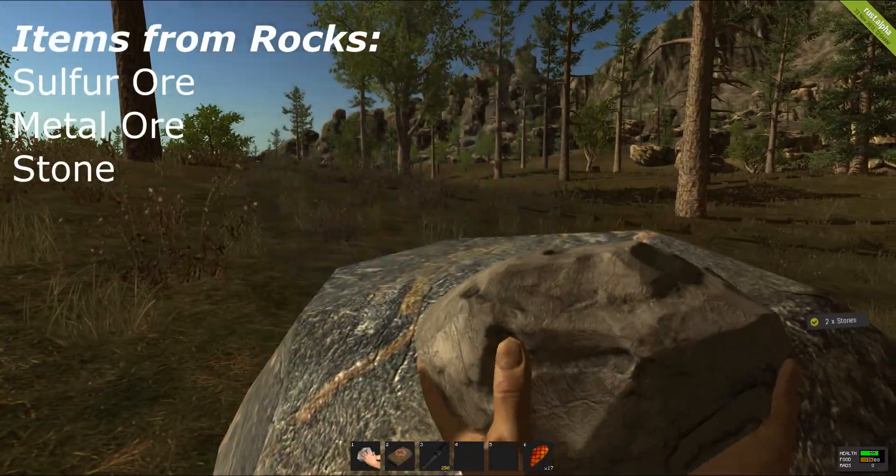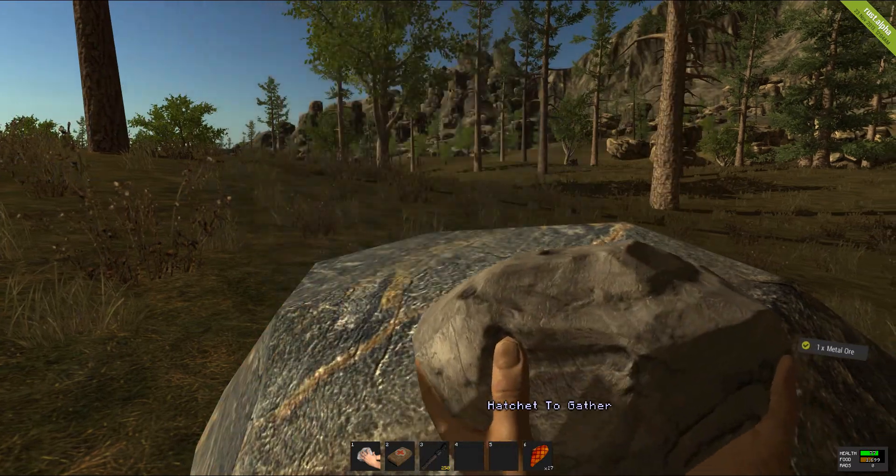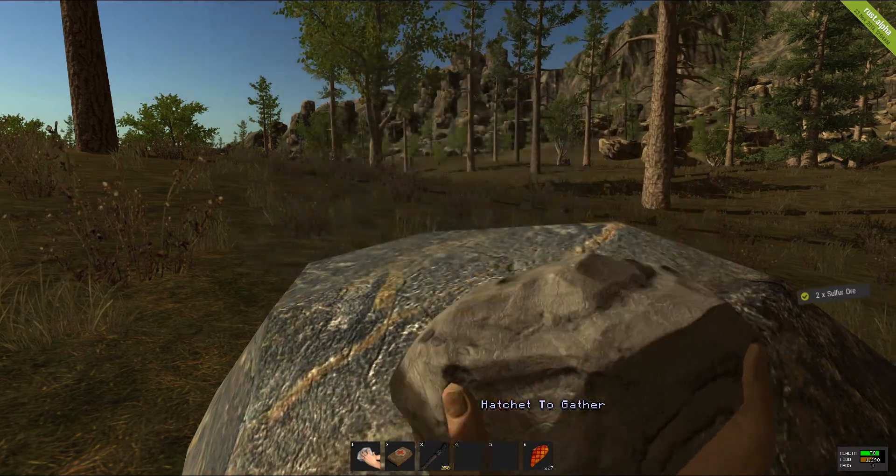Rocks like these and the more brownish one I was striking at earlier will either produce sulphur ore, metal ore, or stone, which you will need for creating weapons and other things.